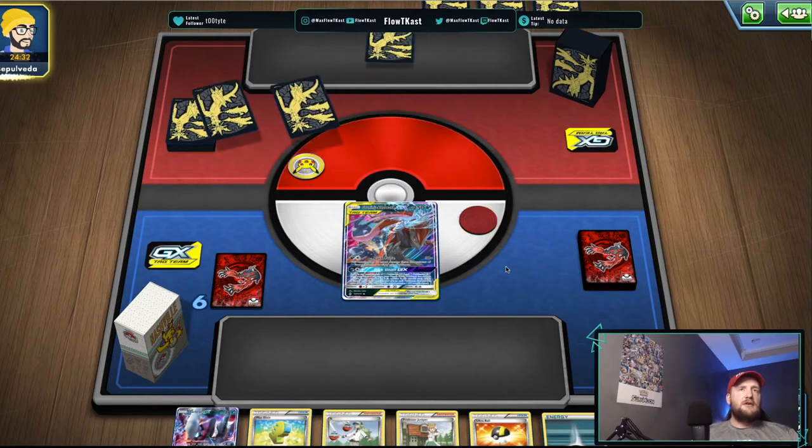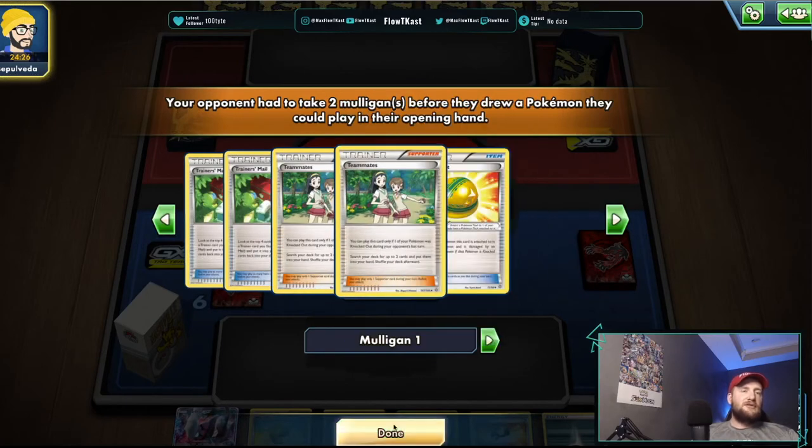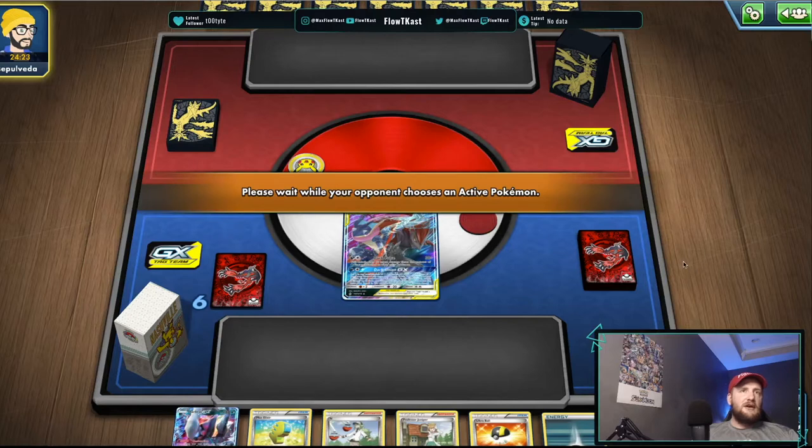He mulligans and here's where I see if I'm right. He drew two Teammates and three trainers — I don't know what he's playing, looks like trash. By the way, what do you guys think of the new setup and layout that Pokémon put on PTCGO? Let me know in the comments below — I think it's actually sick.